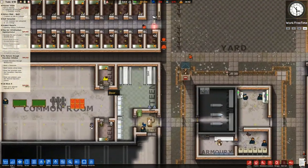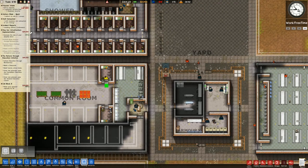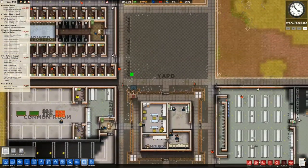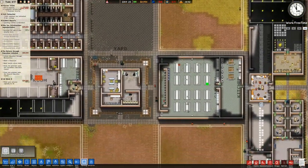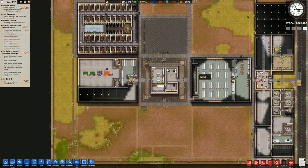So far no massive calamities, which I'm very happy about. There was almost a deadly incident but we managed to sort that out. We've got the canteen there, the protective custody area — it's currently work/free time but none of these are set to work.